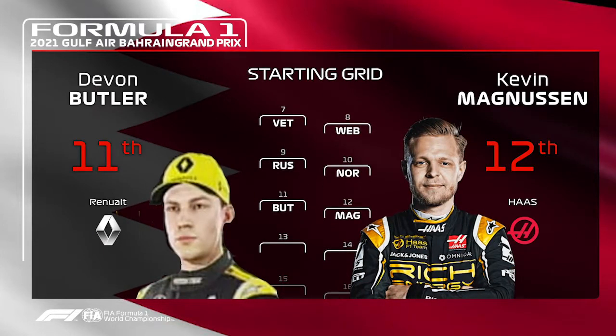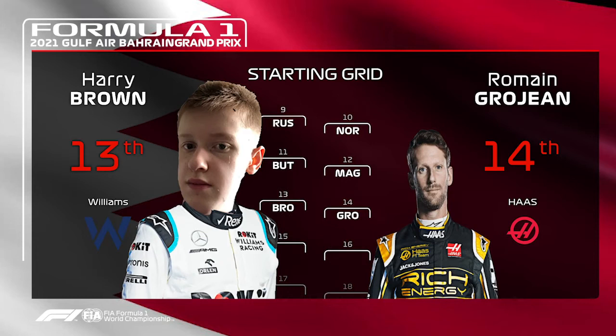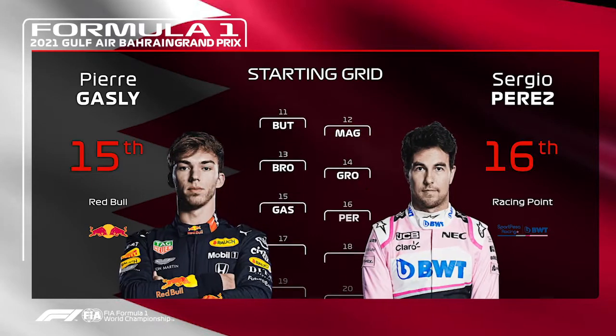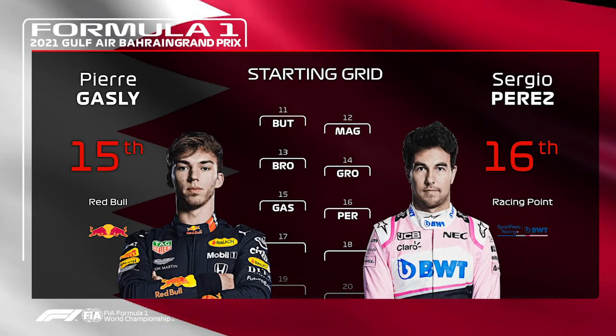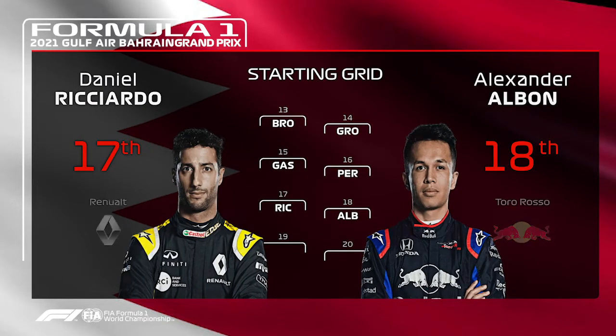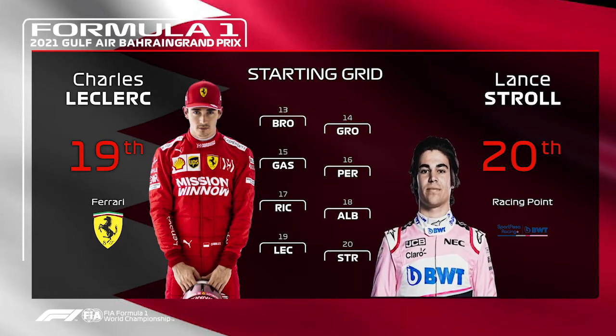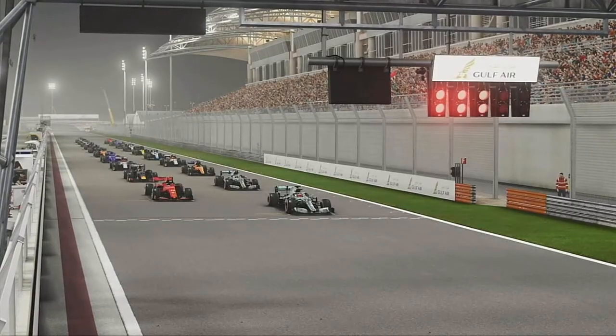Butler just misses out on the top 10, with Magnussen starting behind him after retirement in Australia. Brown is hoping for a better race. Grosjean P14, Gasly got caught out in Q2 in traffic with Perez for company. Ricciardo is P17, Albon P18 — some 10 places behind his teammate. On the final row of the grid is Charles Leclerc, who had engine issues, and last is Lance Stroll.